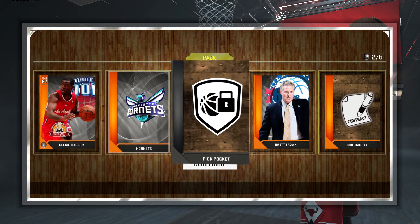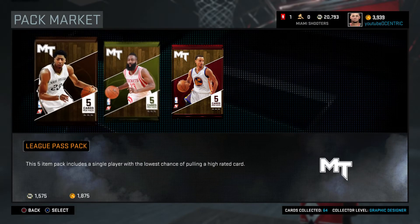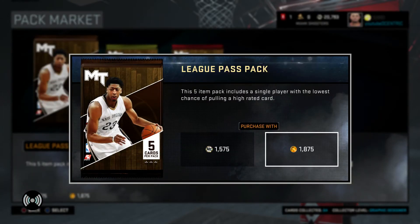Look at this right here — all bronze packs. Well, that's a silver right there, but completely all bronze packs. Those are really bad, and that's what you're going to see a lot when you get these cheap packs. But it doesn't matter — once again, you're trying to build your collection, and that's what you're really going for.